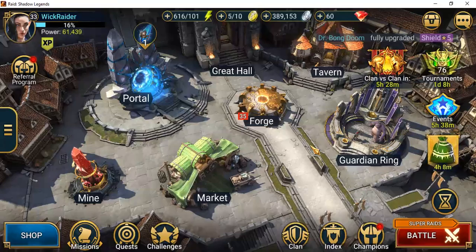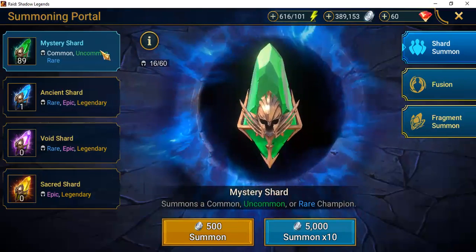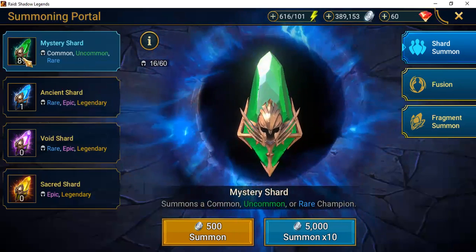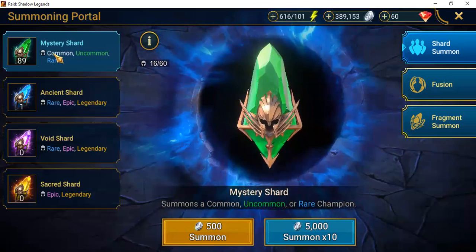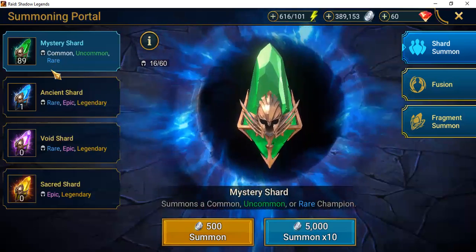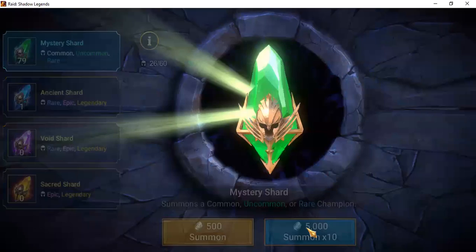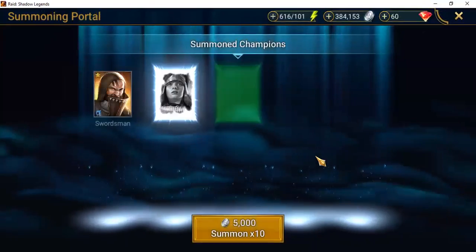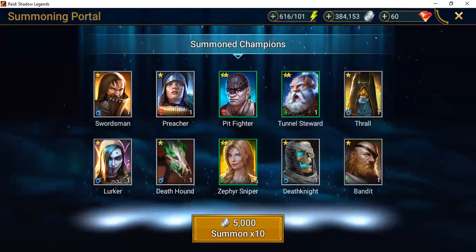Should we open shards? I've been thinking about it — we did the mine, so shards will probably be a good one. I know a lot of people wait for events, but I've actually been pulling some pretty good rares from mystery shards as well. Somewhere locked away I just have this feeling my support champion is going to pop out.